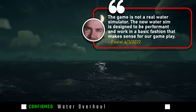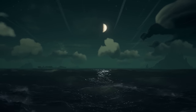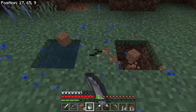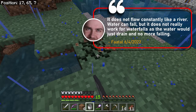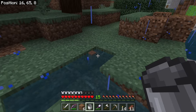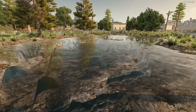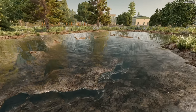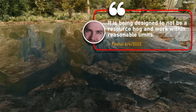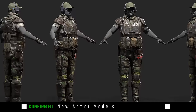Next up is the long-awaited water overhaul. What we know is there will be no swimming animations, no water creatures, and no infinite water — and it probably won't look amazing either. In my dream world we'd have something similar to Minecraft with better animations, but realistically the infinite water source is going to cause resource problems, so rivers and waterfalls are out. I'm hoping they at least fix situations where placing one block causes weird water behavior.